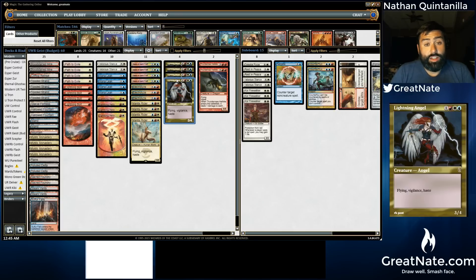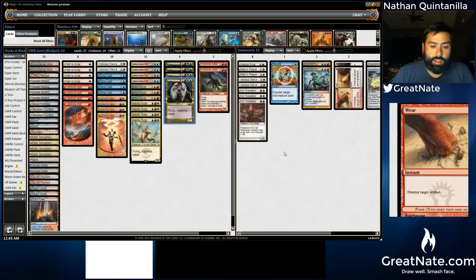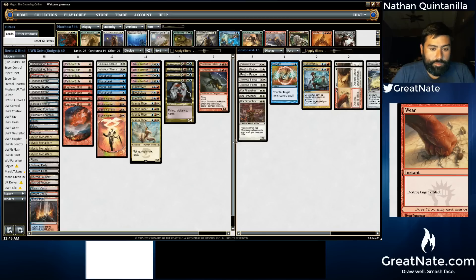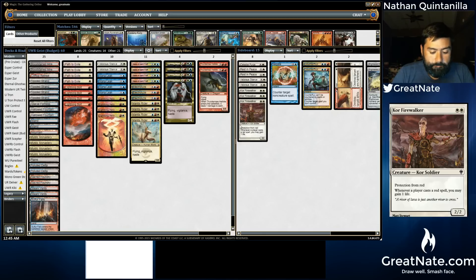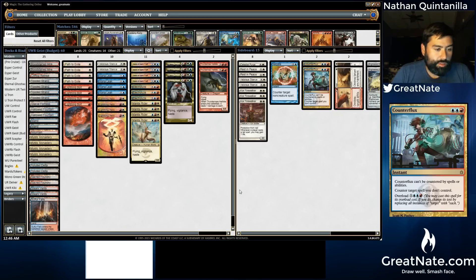But alright guys, I've got to get to bed. I stayed up a little later than I had intended so that I could not only give you guys the deck tech, but at least let you see the deck in action. I hope you guys enjoyed it. Let me know what you think of the deck — Budget Blue-Red Geist, pretty aggressive. I'm going to go to bed, guys. Draw well, smash face.